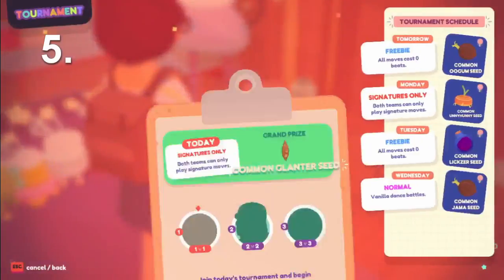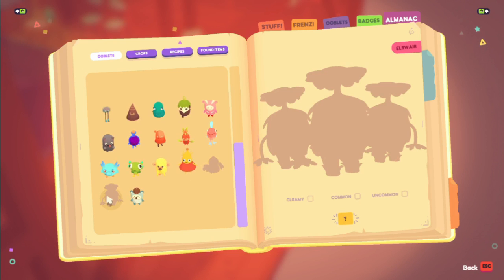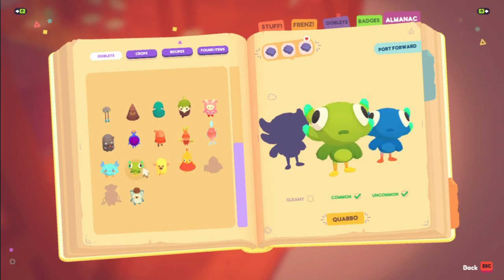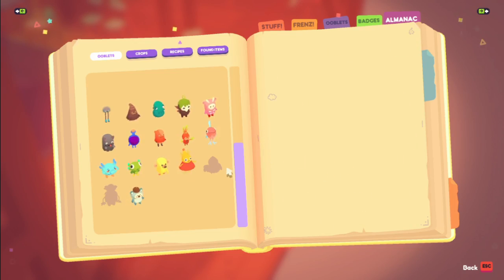Tip 5: Another list you're going to want to check regularly is the Dance Hall Prize list. Every day, a new seat is offered, and if you're interested in getting your hands on any of the elsewhere Ooblets, this is your only way. Thankfully, you only need to check it once a week, but note what day those rare Ooblets are up for grabs so you don't miss it.